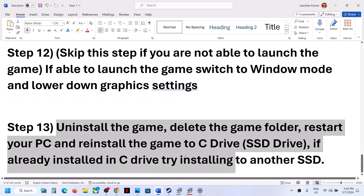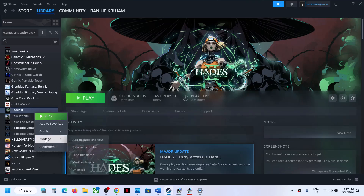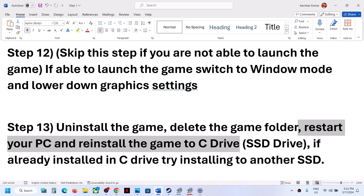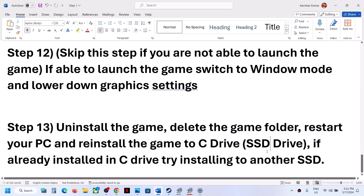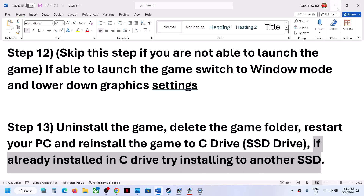If nothing is working, the next step is to uninstall and reinstall the game. Make a right click on the game, select Manage, then Uninstall. After uninstalling, go to the game installation folder and delete the game folder. Restart your computer and then reinstall the game to the C drive. If it was installed on D or E drive, reinstall to C drive. If already on C drive, try installing to another SSD.